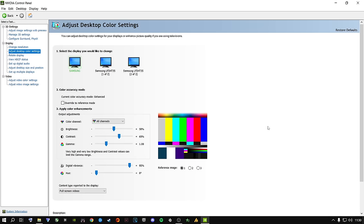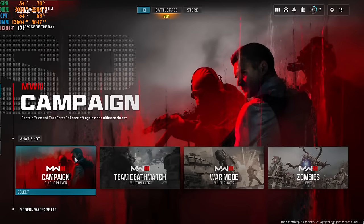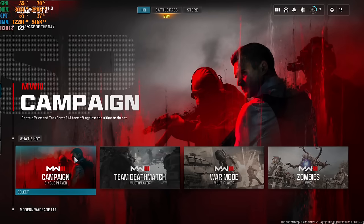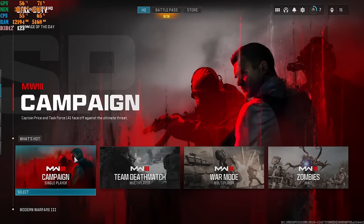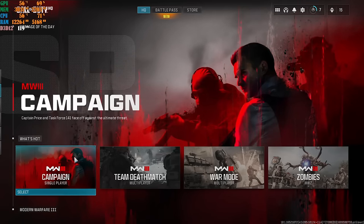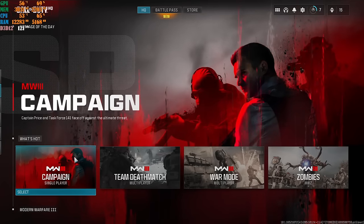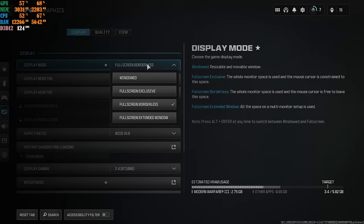Once those settings are applied, let's jump into the game to show you the best in-game settings for Call of Duty Modern Warfare 3. We are in the game now. I highly recommend changing the settings inside this game for a competitive advantage — I'm going to give you competitive settings that work for every single user regardless of machine. Come to the settings option and let's jump into it. First, go to the Display tab.